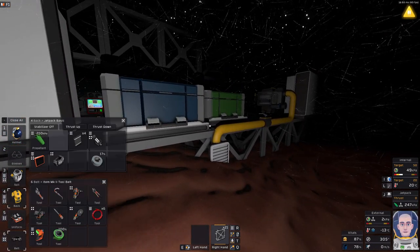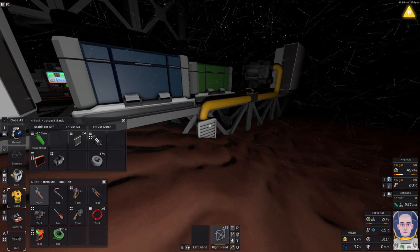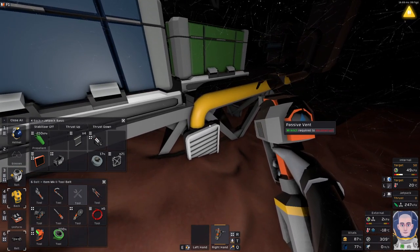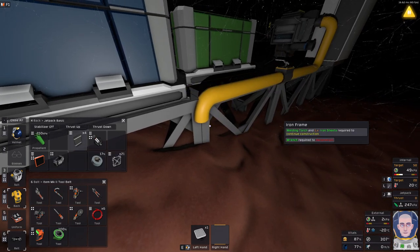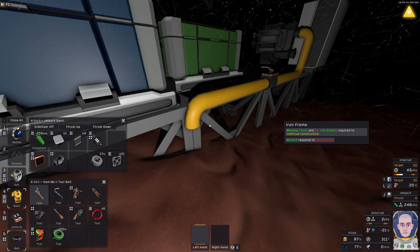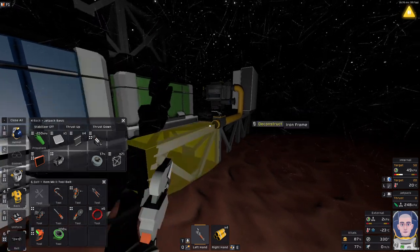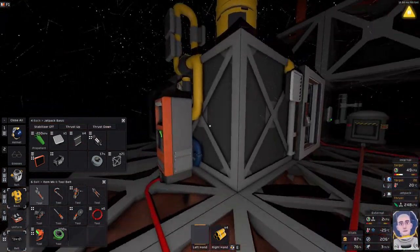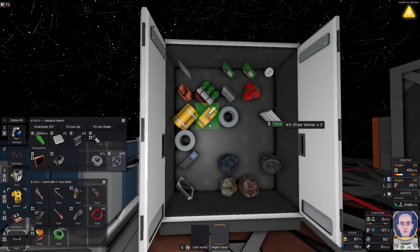I'm going to disconnect this existing setup. That requires a wrench. The wrench is getting the air vent deconstructed - we'll put that in inventory and then deconstruct the pipes up to the pump. Ultimately it will go further out but we'll fix that later.